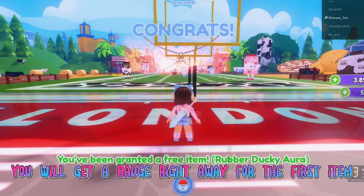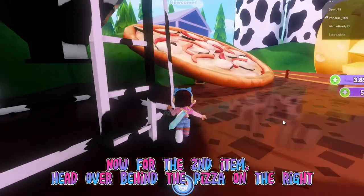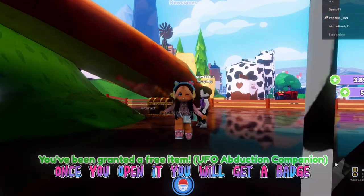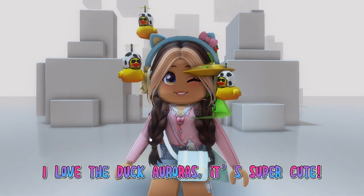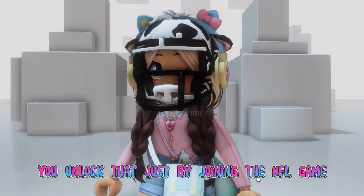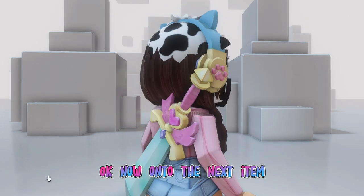You will get a badge right away for the first item. For the second item, head over behind the pizza on the right — you will see a chest that you can open. Once you open it you will get a badge. I love the duck auras, it's super cute. You will also have the fluffy cow helmet, which you unlock just by joining the NFL game.